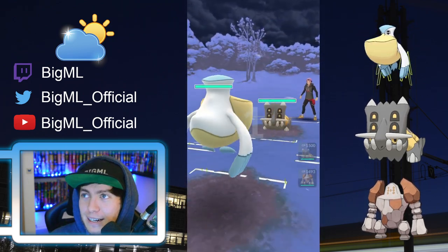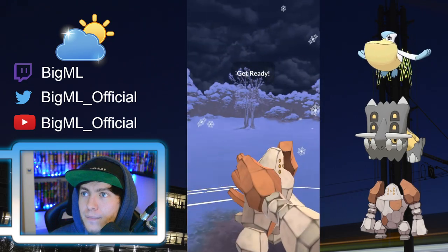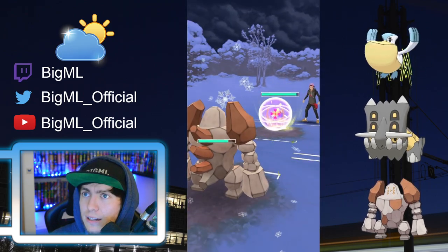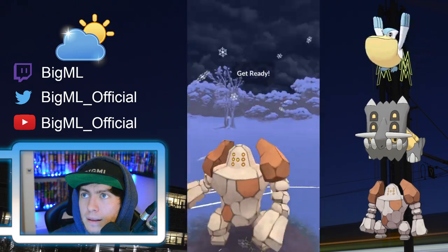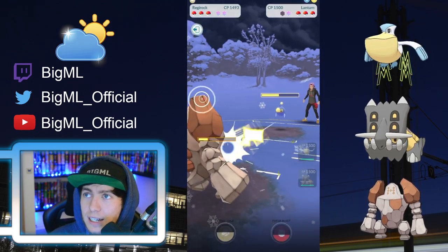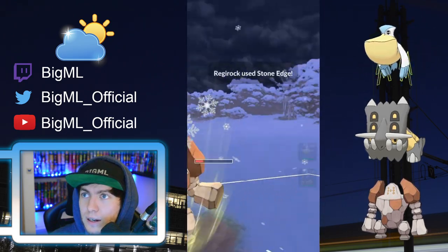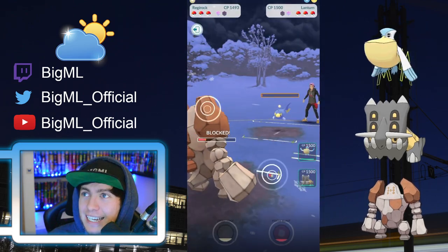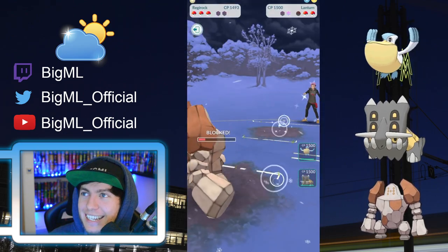Bastiodon right here — this is not good. We switch into our Regirock and in comes a Lanturn. We're going to go for the Stone Edge. Actually getting a shield on the first one. This is the power of Regirock — it is unbelievable how fast it charges to these Stone Edges. Stone Edge is enough to two-shot. We're actually getting to another one, but it is barely not enough — I was wrong about the two-shot. And my opponent is on nine fast moves, and they get the tenth move in and are able to throw the charge move. This is unfortunate.